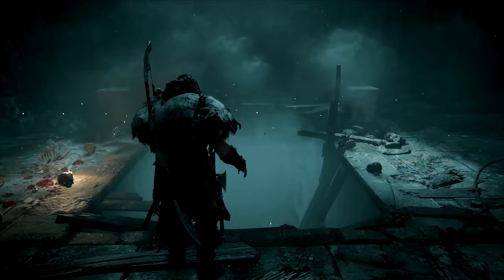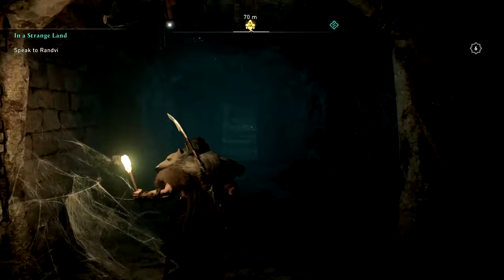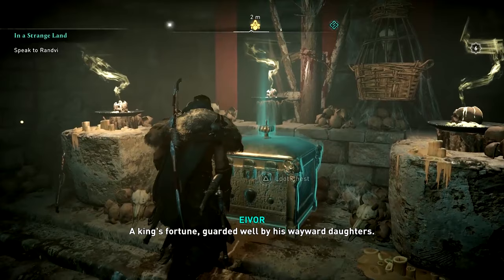After you have all three items, return to the statue — it will break and reveal a vault. Down here you will find Thor's helmet, which is the fourth part of the Thor set. So by beating the witches and doing this, you have four pieces of the Thor set. You will still need the cloak, which I'm currently looking for. There's also a ton of other loot down here, like silver and stuff you can sell, so grab all of that as well.